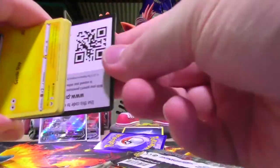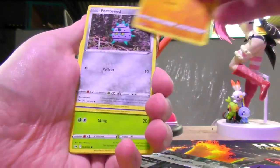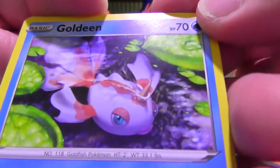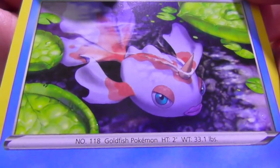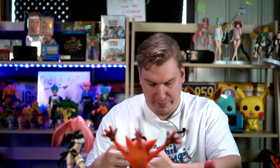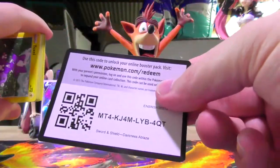Each Sword and Shield so far has had a green code, each Darkness Ablaze has had a white code — three for three, baby. Simipore, Spikemuth, BirdKeeper, Toxil, Skitty, Rowlet, Wishy-Washy, Cufant, Rare Fossil Reverse, and a BearTick with a big old beard. You know what's bad? When a bear gets a better beard out of freezing ice than I can get out of just existing.